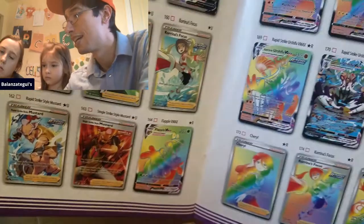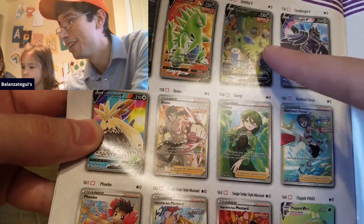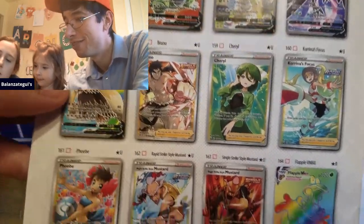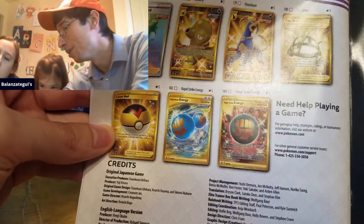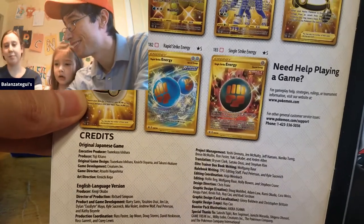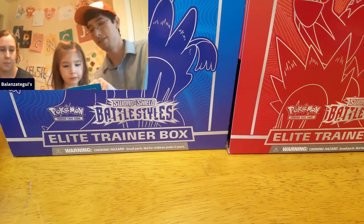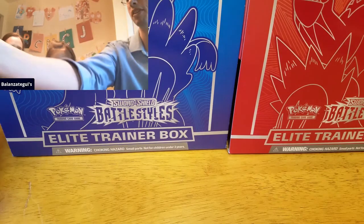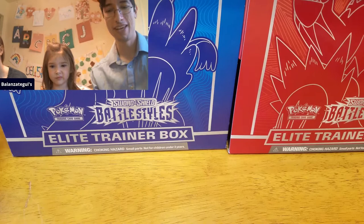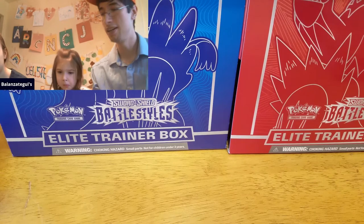Yeah, here we go. Wow, there's some really cool cards. Look at that alternate artwork for Tyranitar — really, wow, there's some beautiful cards in here. And of course in the very back, the gold cards with the gold Houndoom that we are hunting. Can I see the gold Houndoom? We have not pulled the shiny Houndoom yet. Alright, so we do have the packs divided — this is the blue box right here, and that's the red box. Let's see which ETB is better.